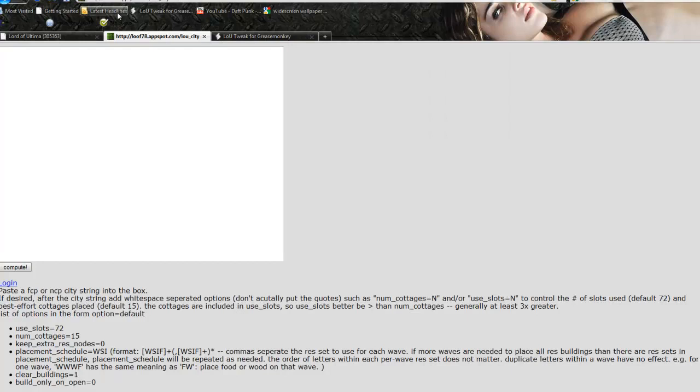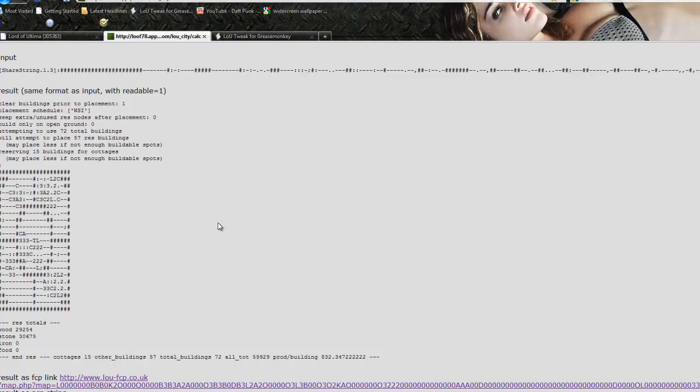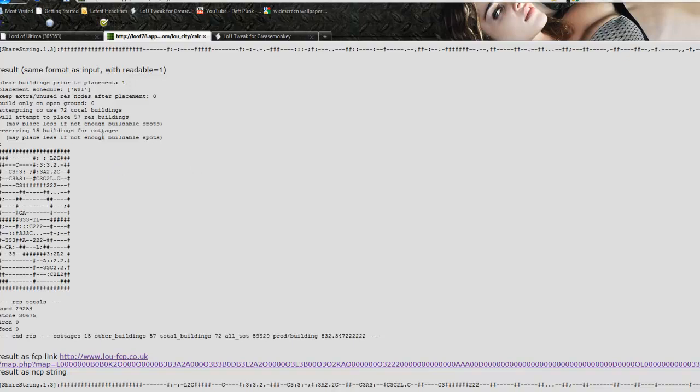After you've copied that string, we're going to go into a friend's app to calculate the resource placement. I'll provide this link shortly — it's luf78.appspot.com, L-O-U underscore city. I'll put a link underneath the video. I'm not the author of this web page; this is a guy in one of my alliances on another server. I take no credit for it — it is his entirely, and it is wonderful.